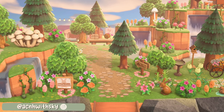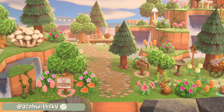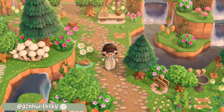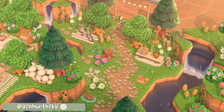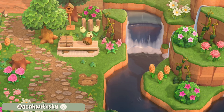Up next we have a gorgeous pink cottagecore-esque island created by ACNH with Sky. This definitely has all of those pastel vibes and it feels overgrown and just lovely. The snaking dirt path here is surrounded by some lovely natural water terraforming. I love how the waterfalls on the right flow into one another — they're all connected by this small little stream — and on the left there is a corner waterfall in the front and then yet more terraforming behind. I really love how you have a front section and then there's a little more surprise as you head back towards resident services.